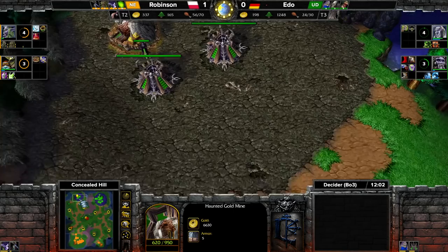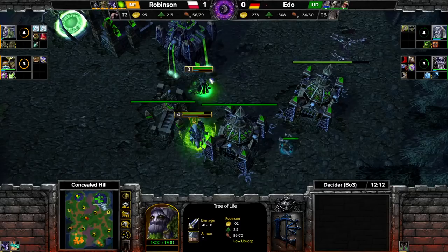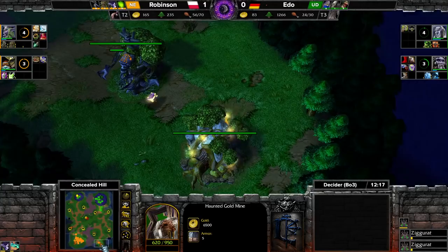A big Invulnerability Potion — the Keeper can hang in there forever, probably get Heal Spray as well. Treants take care of the haunted gold mine. Hippos and archers against the Gargs — that is such an easy win. Good news for Ito: he's not supply blocked anymore. Bad news: everything else is horrible. Unwilling to use the big Invul, not going for the haunted gold mine. Robinson's advantage is ginormous — there is no way he's losing this game.